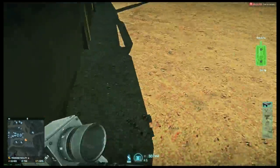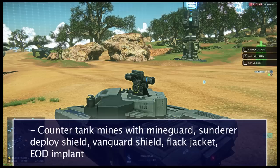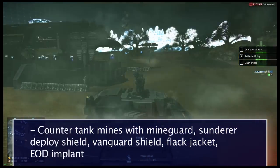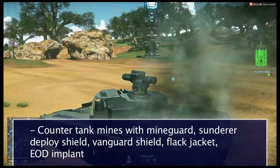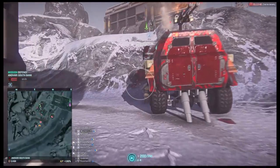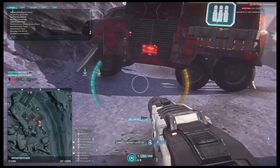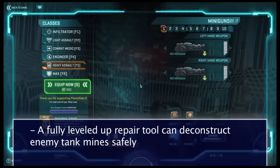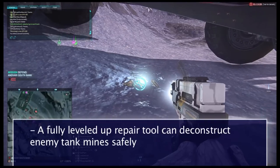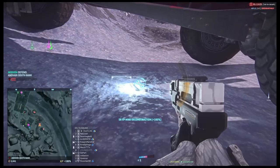The Vanguard shield and a deployed Sunderer shield can save themselves from tank mines. The EOD implant can also help locate enemy tank mines and potentially save yourself. Using flak jacket will also reduce your tank mine damage on yourself. If you see an enemy tank mine, let your teammates know right away and tell them to get clear. You can blow up the mine, or you can harmlessly deconstruct the mine using a fully leveled up repair tool as an engineer.